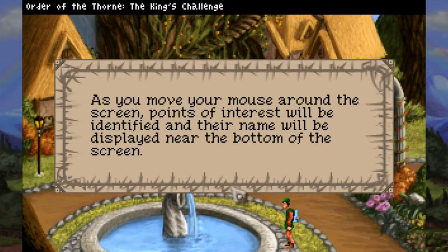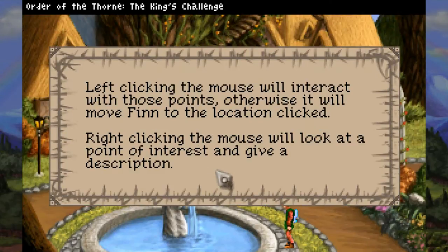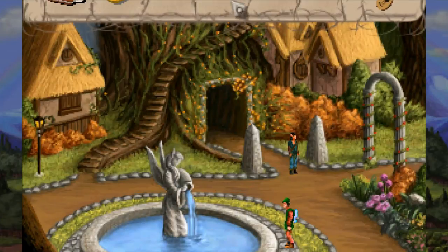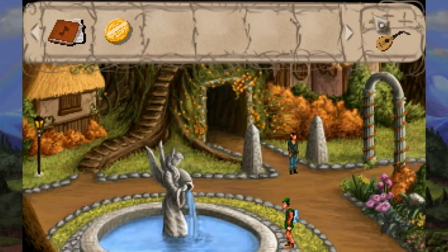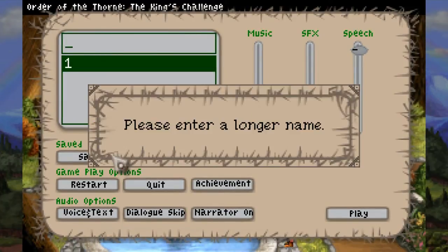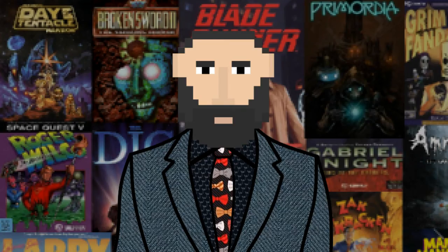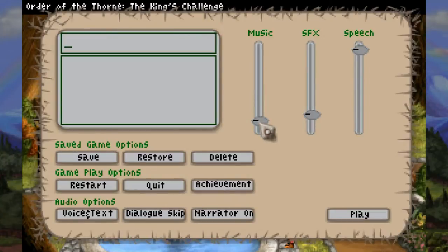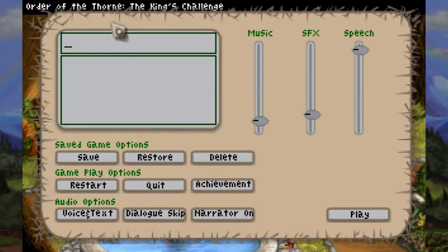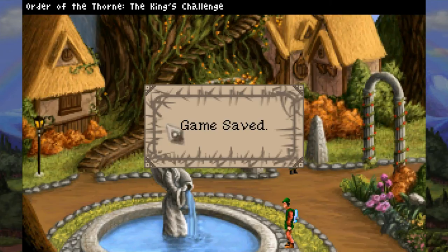But anywho, the rest of these boxes are just explaining how to play the game. This is your typical two-mouse-button point-and-click. Right-click looks at stuff, left-click interacts, and that's all you need to do. Right-click and left-click. Talk and look. Wander the map. Save the game. And yeah, they even have voice acting for the saves: 'Please enter a longer name.' Pretty impressive all around. Just look at that options menu — it is one of the nicer option menus I've seen in an AGS game. The production values are up there.